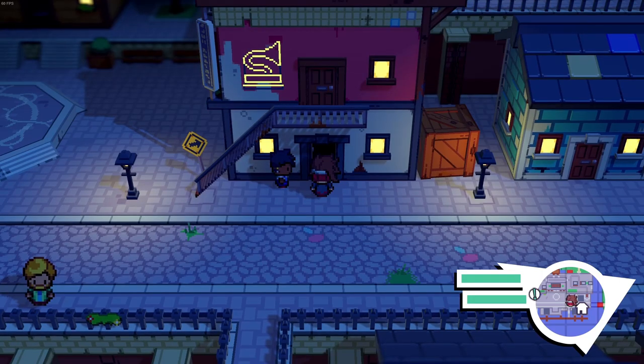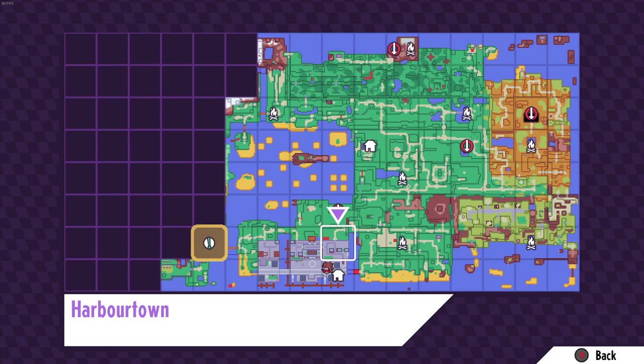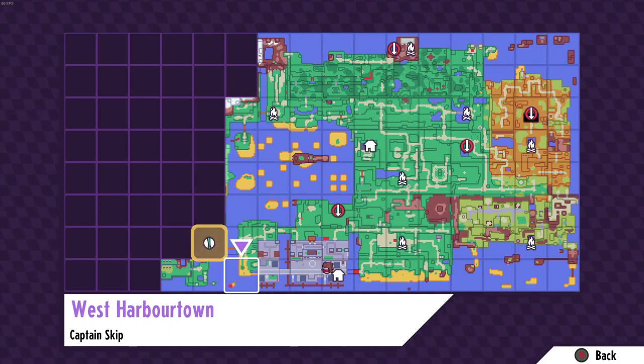Welcome back heroes to some more Cassette Beast. Last episode we learned how to swim, so we managed to get to a lot of new places. We did a lot of the map, managed to go to the top right and take out the Lone Keepers over here. Explored a lot of this place - I need to re-explore some of it because I kind of just swam past it. The first thing I did was go here and take down the two captains, one here and one down here.